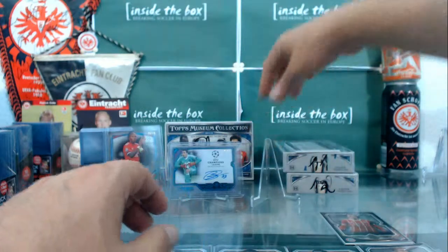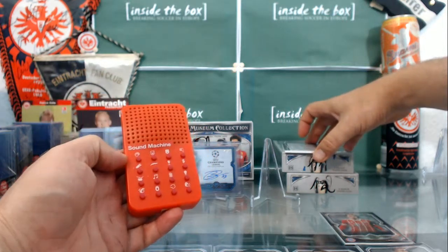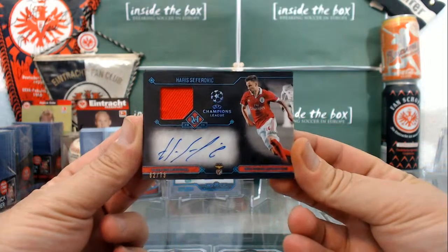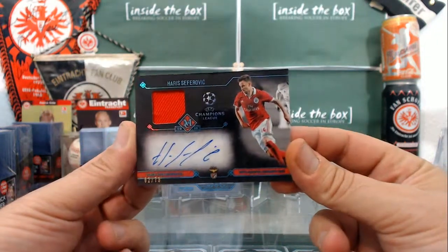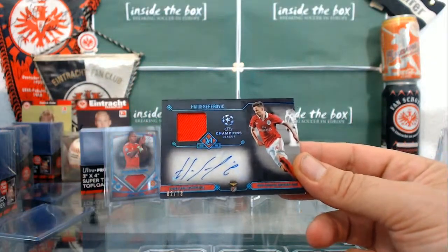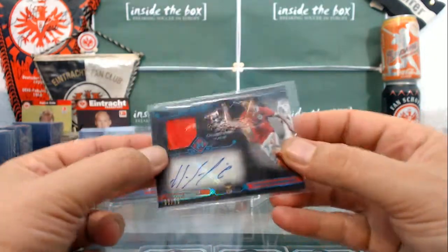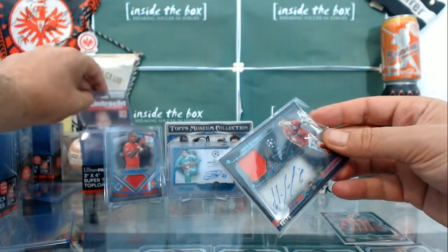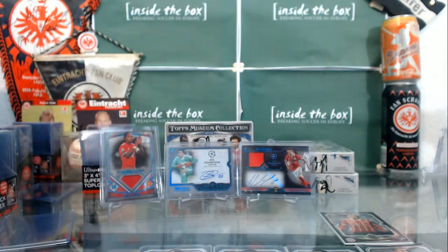And the last one will be the jersey autograph. That's the third Harris Seferovic out of this case — a jersey autograph. So we have Boeckx regular autograph and Ashley Young jersey piece, along with the numbered parallels.